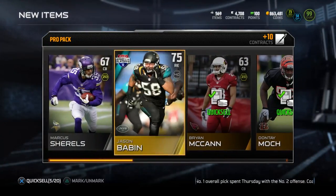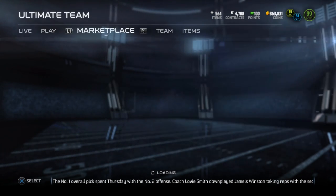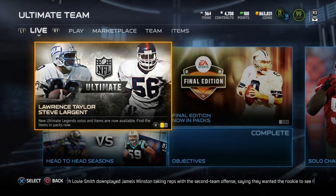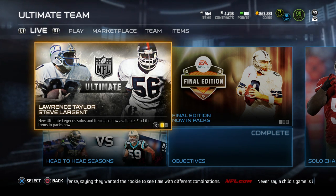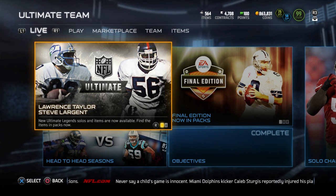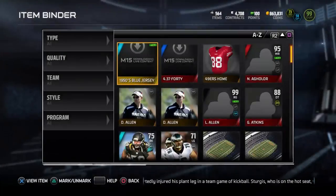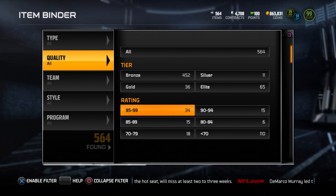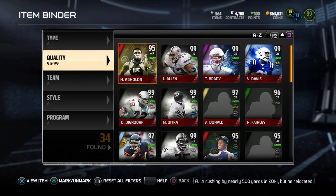So there you go guys, that's going to do it for today's pack opening video and also the reveal of the legend items added to the game today. I want to wish all of you guys very good luck with opening these boss players. I still haven't opened up any boss players this year, haven't opened any golden tickets, but I might head back and try to open up a Barry Sanders later today. Be sure to follow my stream at Twitch.tv/clickwithtv, and follow me on Twitter at clickwithtv for up-to-date information on when I'm going live.